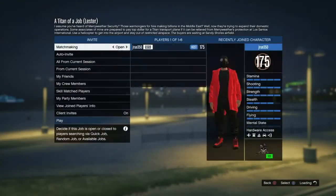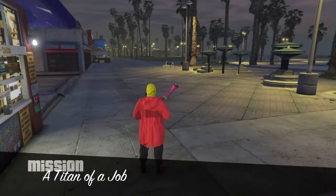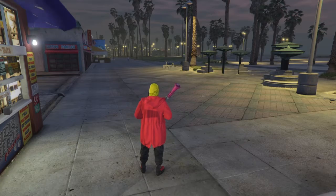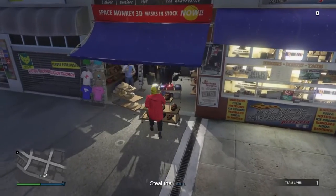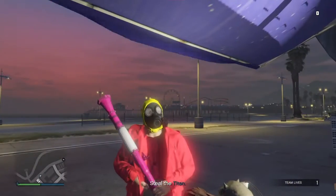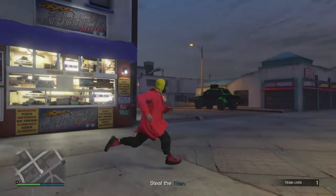Once this loads up, you'll see that your character is all weird and glitched out. He will have the hoodie from the coveralls and the invisible chest piece, as seen on the screen.